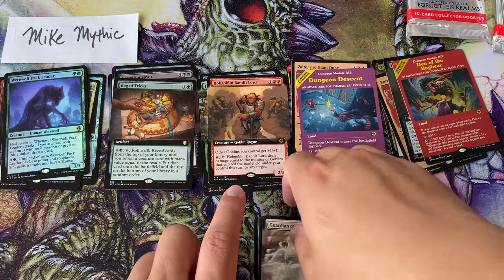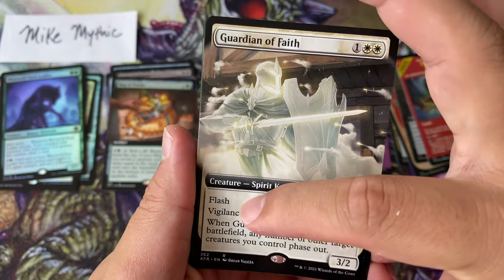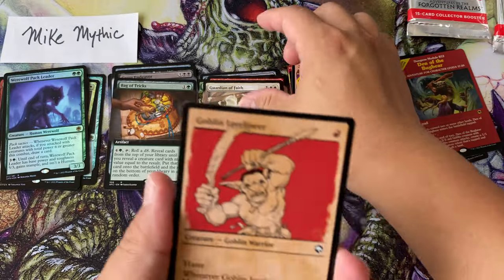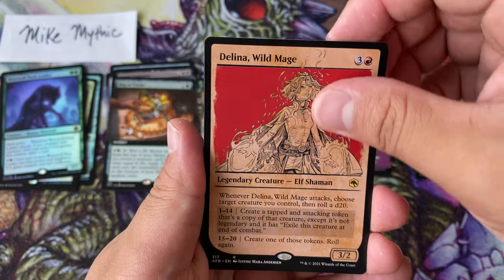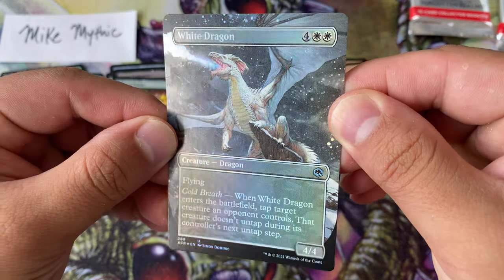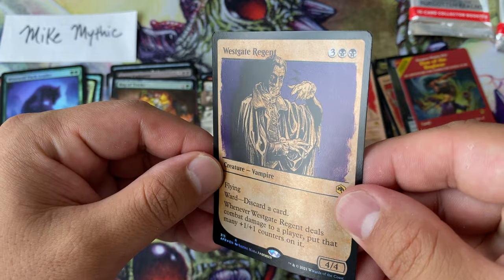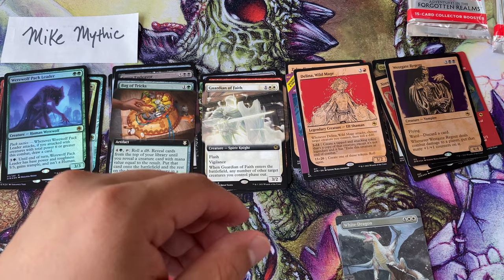I don't even want to read Bag of Tricks, I just know it's a lot of text. Guardian of Faith — this card is definitely a speckable card. It's a spirit and a knight, extremely relevant tribal, with flash and vigilance, and of course you phase out everyone else. So good — protect yourself from wraths. Delina, Wild Mage, and a borderless White Dragon — doesn't have blue eyes, fortunately I guess — and a Westgate Regent.